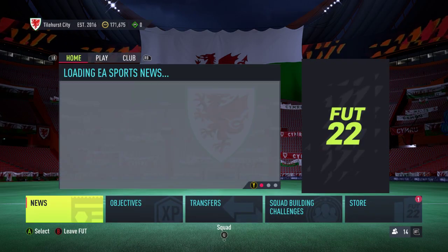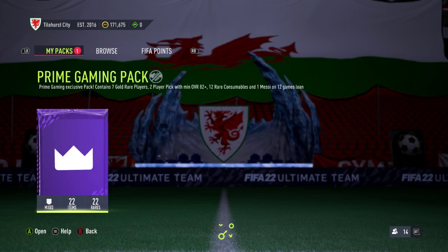So Prime Gaming pack number three with a variety of things inside it. It says we get seven rare gold players, we get two player pick options with a minimum 82 plus, 12 rare consumables which I'm guessing are going to be mostly contract cards, and a Messi on a 12-game loan. Frankly it's worth it — I'll take the pack if it was just a 12-game loan Messi to be honest. So let's open up and see if we get anything worthwhile.